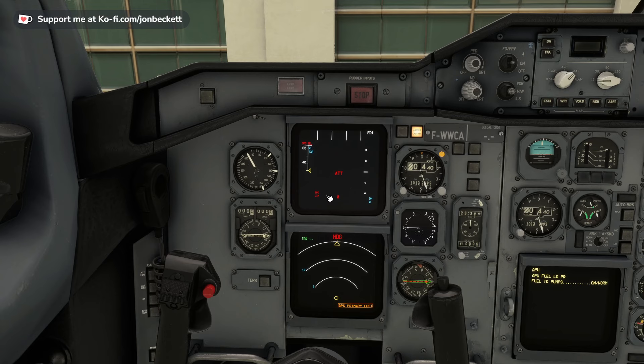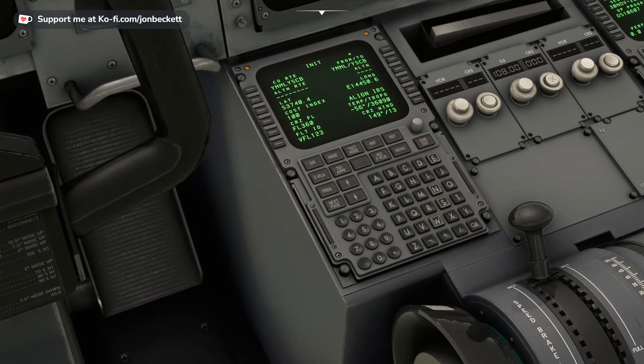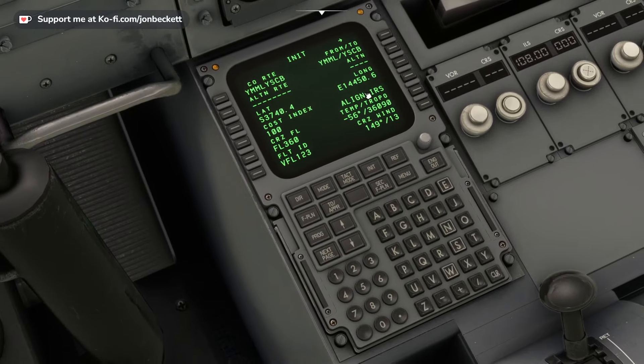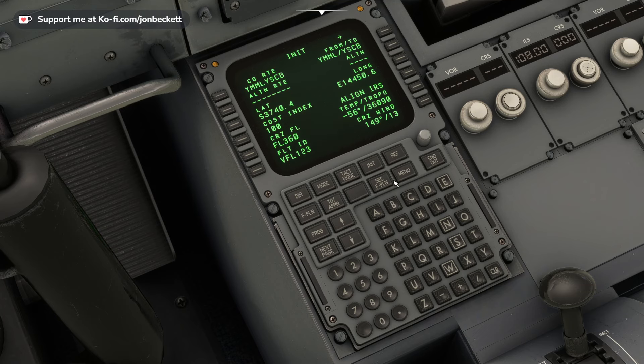Something else we need to do is come back into init, next page. Does it give us the opportunity to align IRS? Yes, it does — we have to do that. It only appears if the three switches are set above to align and the route has been set. So then that appears and you can select it. I had that in my notes.